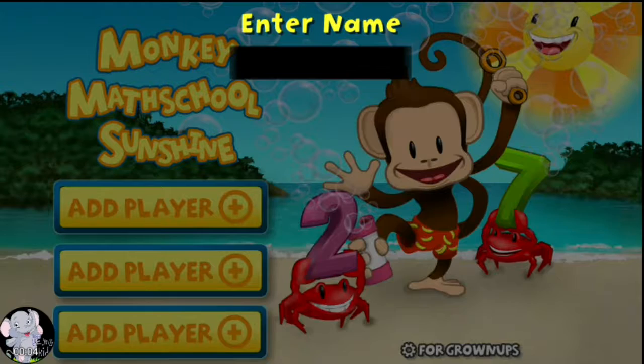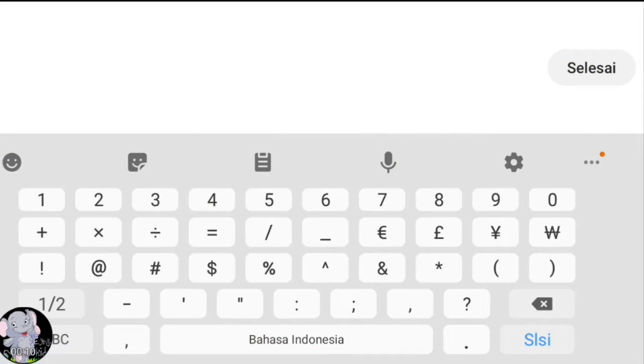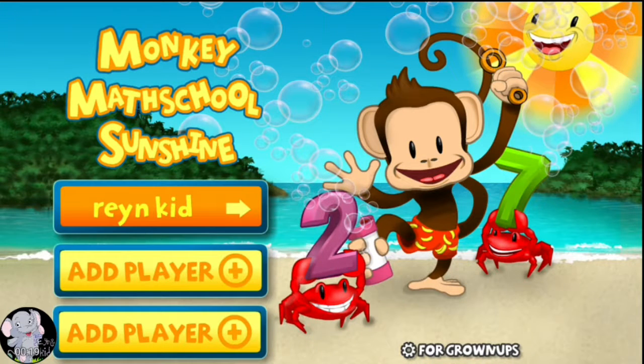Touch the Add Player button to enter your name. Touch your name to play.